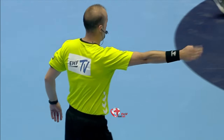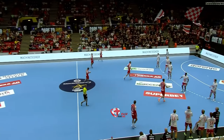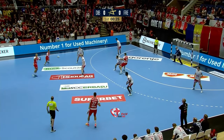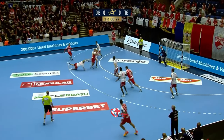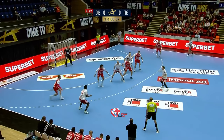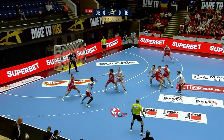Fredericia in the red and white get underway, defending on the right hand side. Gudmundsson showing his hand early on here.